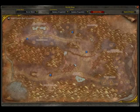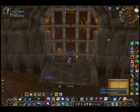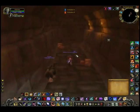I am now in Eastern Plaguelands. This cave is where you want to be if you have the key. If not, you want to go where it's labeled Stratholme, enter it, and find the key from the Magistrate boss. If you have the key, open the door and go into the instance.